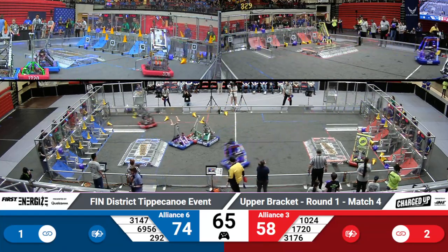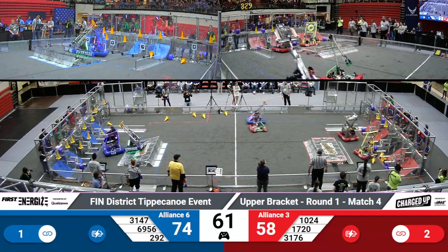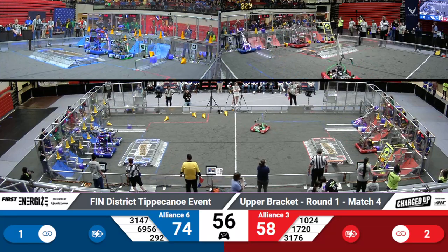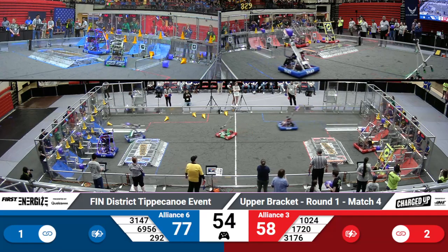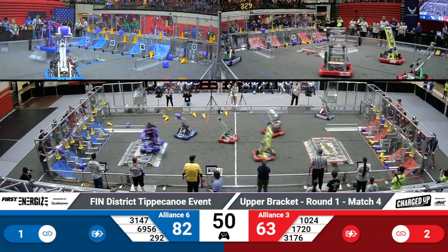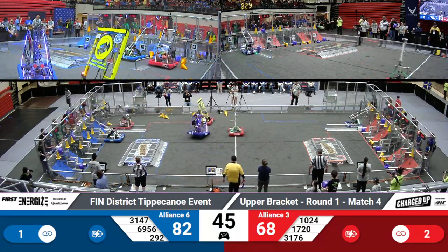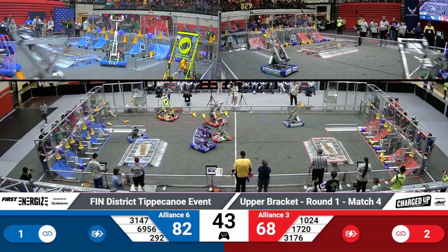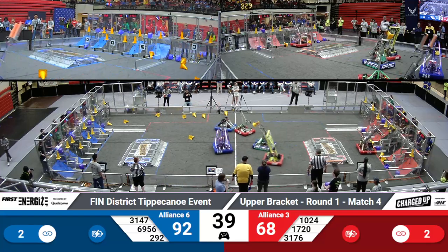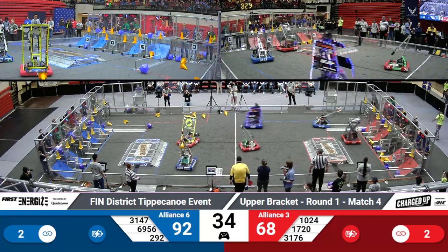1720 is being very patient, paying close attention to that contact rule. Cones are returned to the field of play if tossed out. 3147 is making use of their human player station and that slide to pick up an extra cube, getting defense applied by 1720, slowing down their ability to cycle and quickly place objects. Although teams aren't worried too much about ranking points, you can still get game points for making links — about five each. A link is three game pieces placed horizontally in the grid.